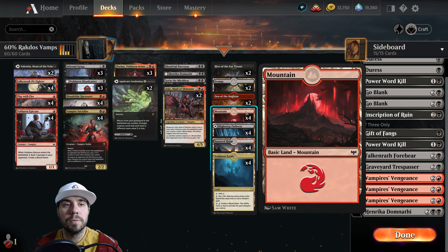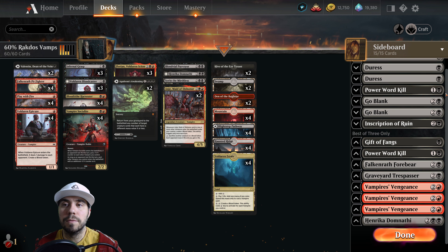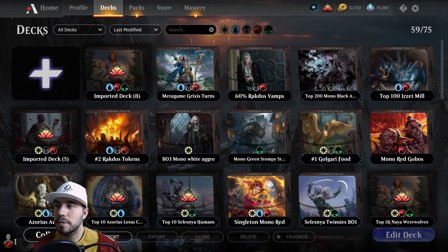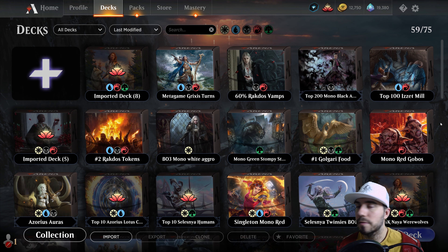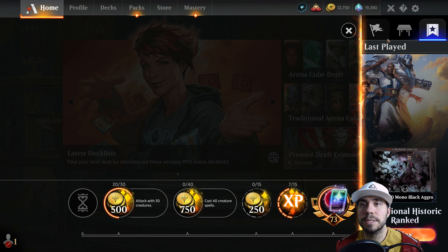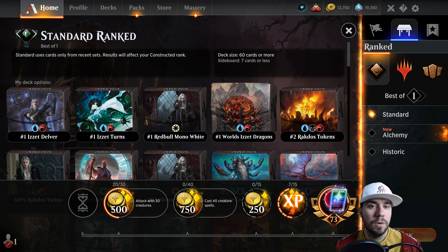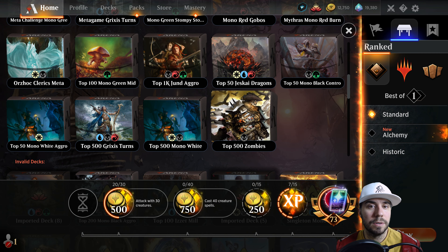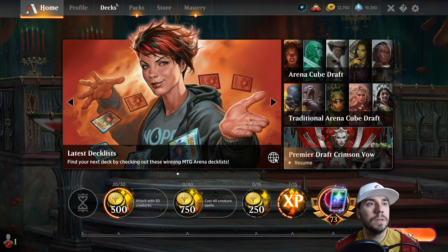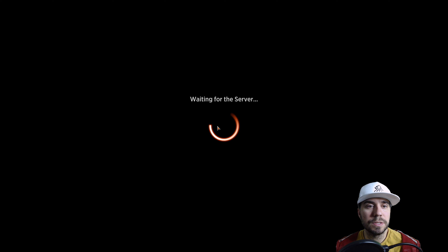Falkenrath Forebear is nice — if they have the ability to wipe your board, this is what you want to throw in. That, my friends, is how you board against aggro, midrange, and late game. Focus on removing things like direct damage. Sometimes your stuff at the top end can go under, and this deck typically runs two Sorins. I threw in a Henrika there as an additional one — something you could flip out. With that, let's go play some competitive magic!